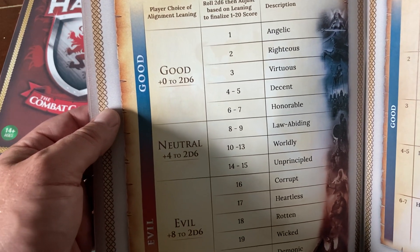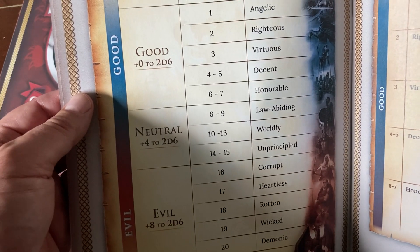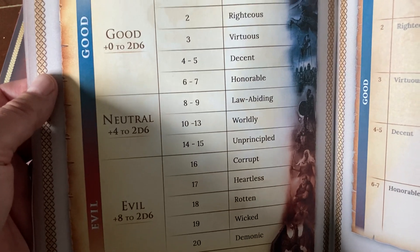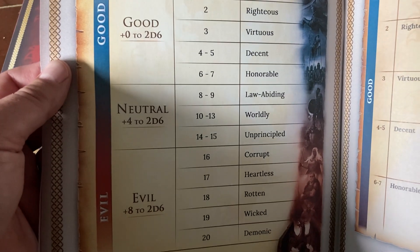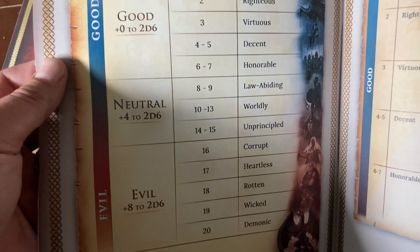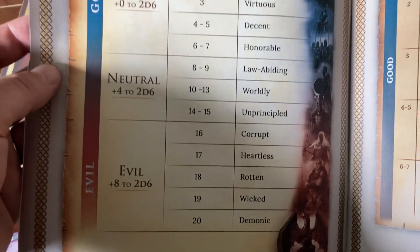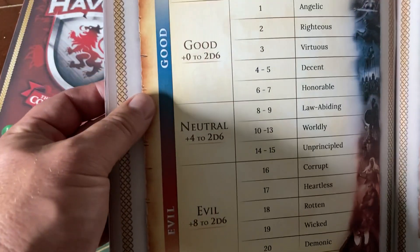We've done every type of role-playing game you can imagine. It started off with three alignments — law, chaos, neutral — and then we had the nine-alignment system where you pick that alignment. We've rolled for alignment. We've done all kinds of games: superhero, fantasy, science fiction, where there isn't an alignment. So what we kind of like for our approach is you pick a leaning — good, neutral, or evil.